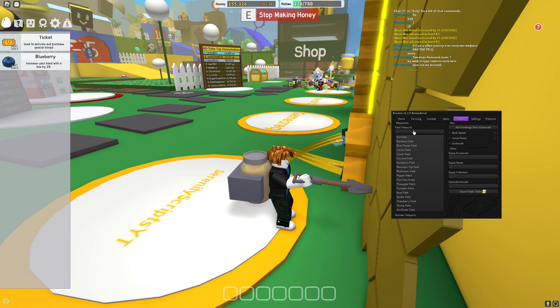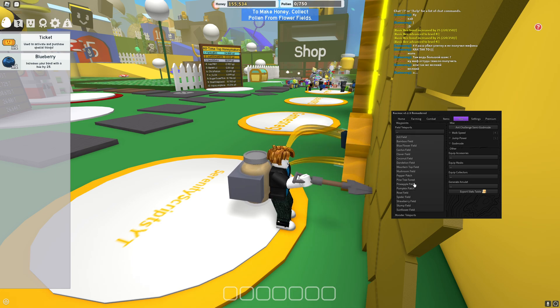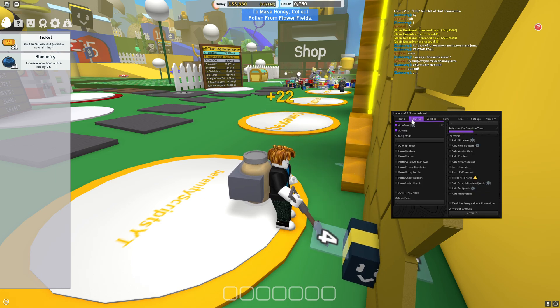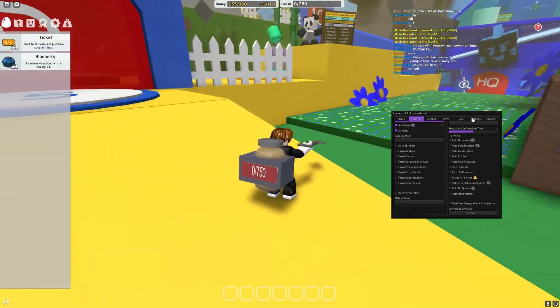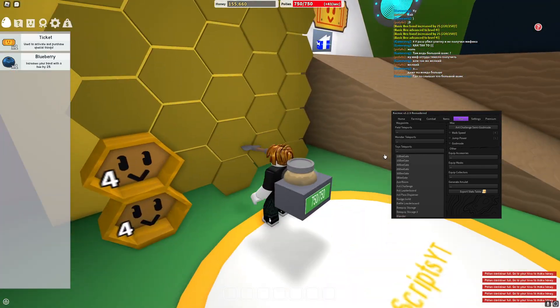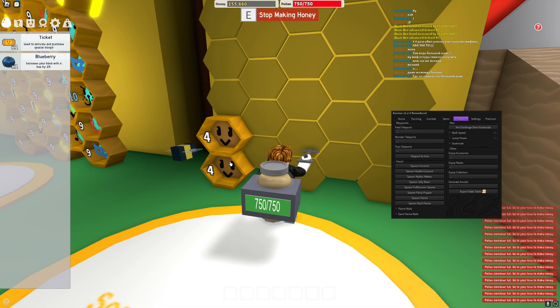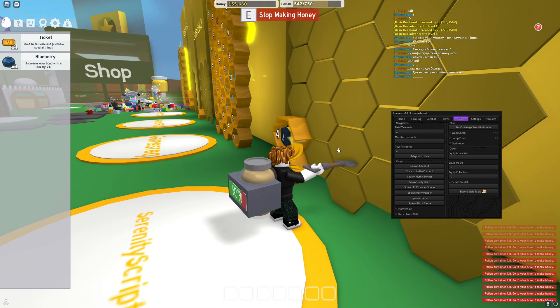Let's go into misc — you can also teleport to different fields. If you maybe want to check out different fields or fight a boss, you can select that. Make sure you've got your auto farm off first — if you have auto farm on, it will teleport you back to auto farming. So if you want to teleport to monsters, toys, or fields, make sure you turn auto farm off, and then you'll be able to teleport to those fields.